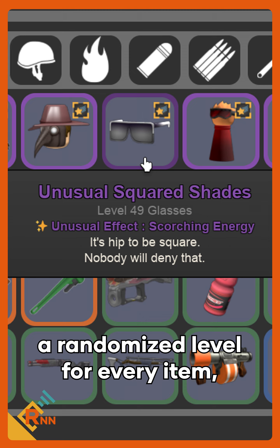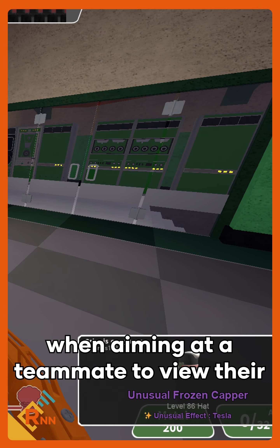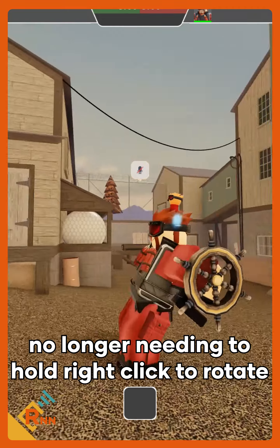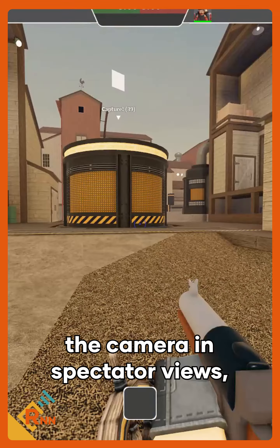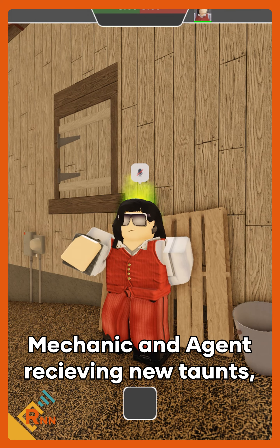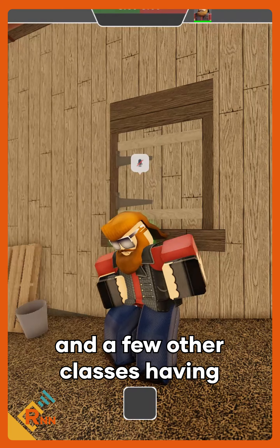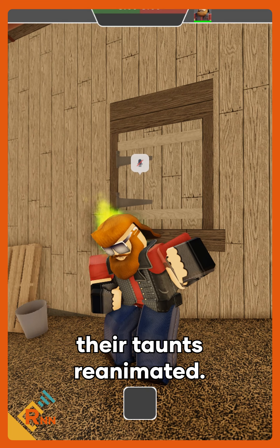Smaller changes include a randomized level for every item, pressing the middle mouse button when aiming at a teammate to view their inventory, no longer needing to hold right click to rotate the camera in spectator views, scoping in a rifle no longer being frame rate dependent, mechanic and agents receiving new taunts, and agents' health being reduced back to 125 with a few other classes having their taunts reanimated.